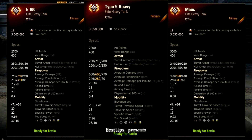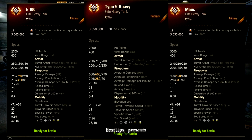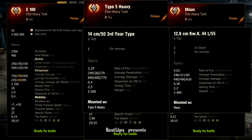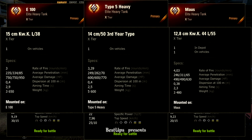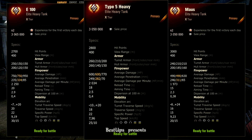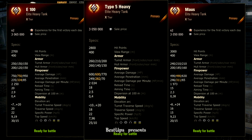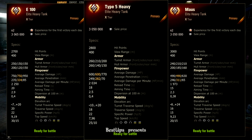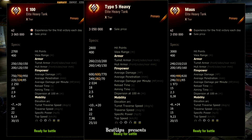Next we can see details of the firepower section. Type 5 Heavy places itself somewhere in between with statistics. Surprising here is the penetration of gold rounds on the Type 5. Looking at the four cannons on those vehicles, again we see that Type 5 stands in between, but with the best penetration on standard armor-piercing rounds — that 14-centimeter cannon will be winning on the economy field. Lower in statistics we see gun depression, and those values are high overall, but in relation to the height of the Type 5 and the other two, it is not enough, especially if someone hugs your side.